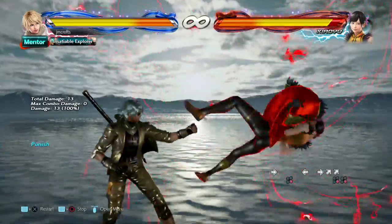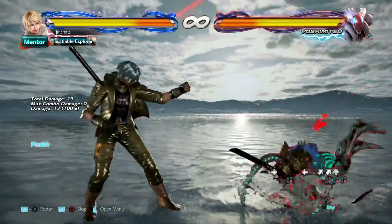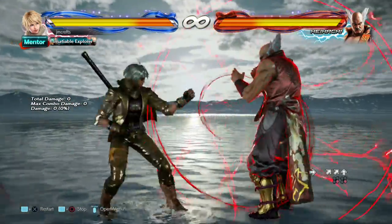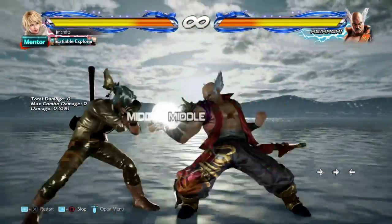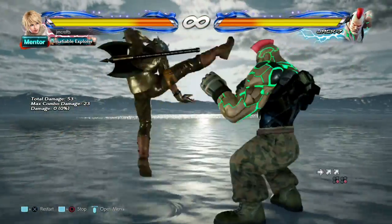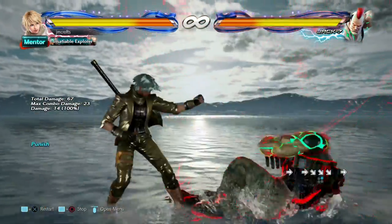Yoshi is the last one that is an easy punish. Now we'll talk about some of the exceptions. Heihachi and Jack — both of their supers push you back on block, so they're gonna be a little bit harder to punish. You're gonna have to find something that's a little bit longer range, or in the case of Jack, I think it's easier to just take a small step forward and then do your punish to get in range and make it hit. So these guys are still not that hard to punish.